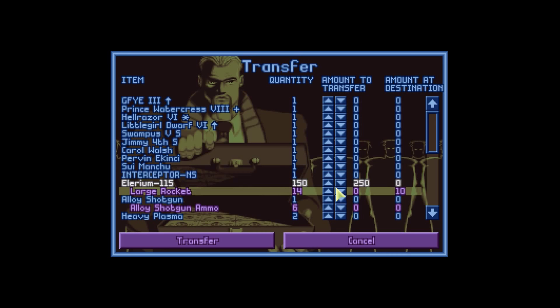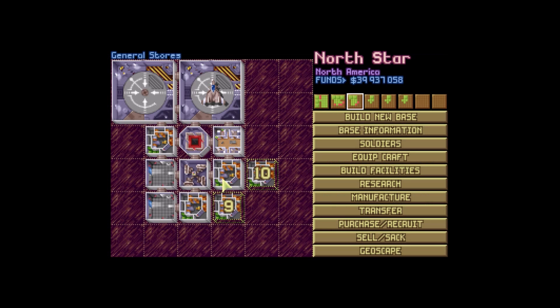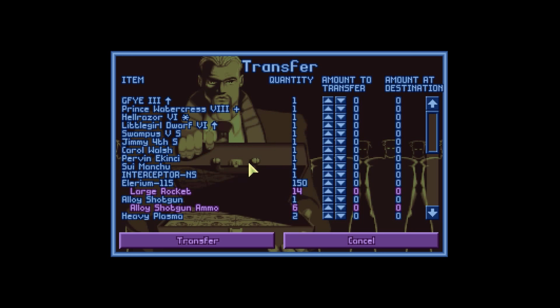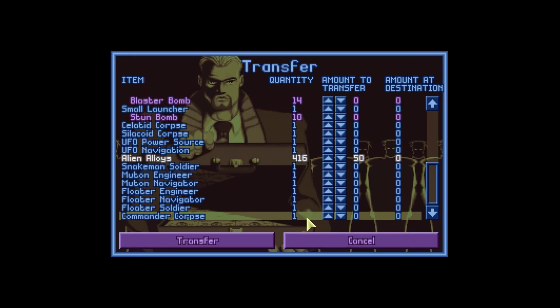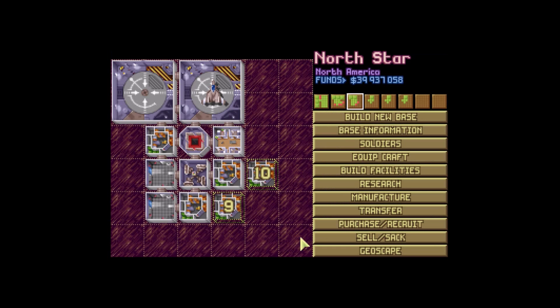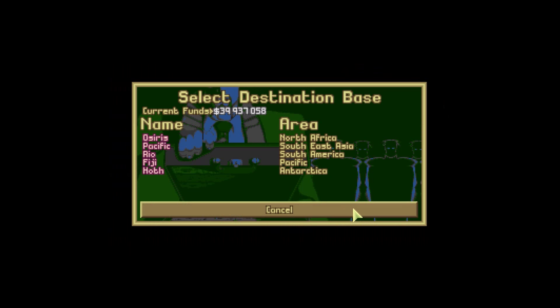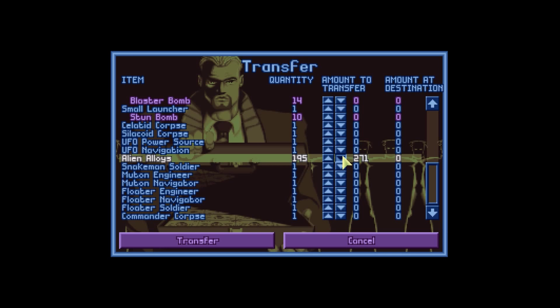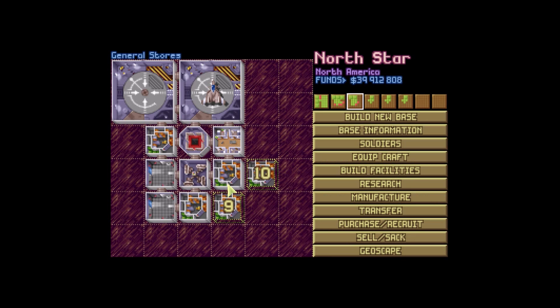I'll give some more to Fiji — have some alloys. Hoth, can you carry some alloys? There you go, 250 alloys for you. We're kind of spreading the love around — really just spreading the storage around. We need to send some over to Pacific as soon as we get a general store built there.